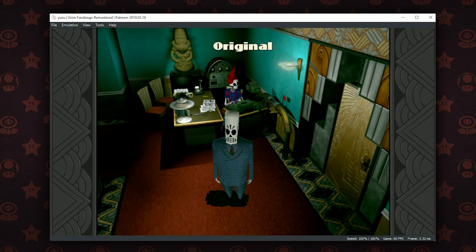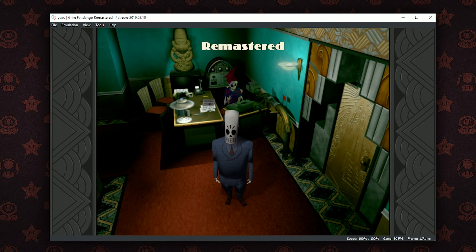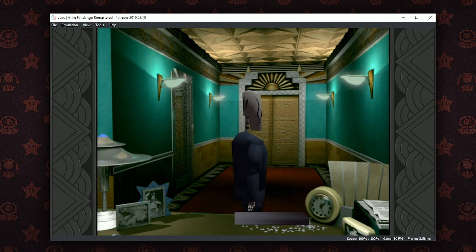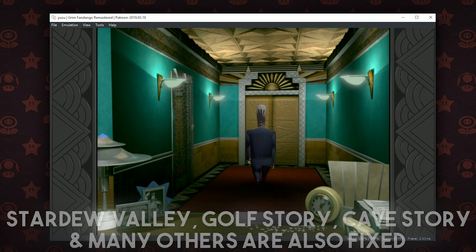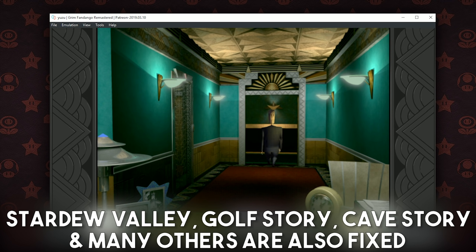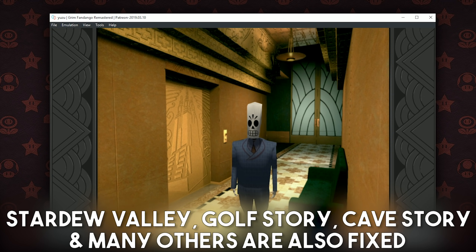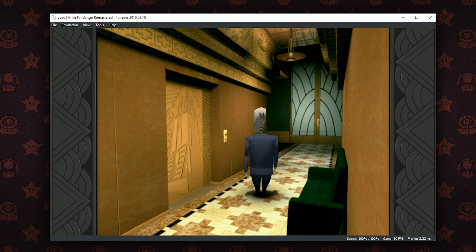On top of all these performance increases we've seen with asynchronous GPU emulation, many games that previously weren't running very well at all when using this async mode have now seen their regressions completely fixed. One example is Grim Fandango Remastered — a game which is among one of my favourite classic games to get released on the Nintendo Switch. All of its features, including swapping from its original mode to its remastered graphical mode, are now fully working, and this game can also be considered fully playable on Yuzu Emulator.